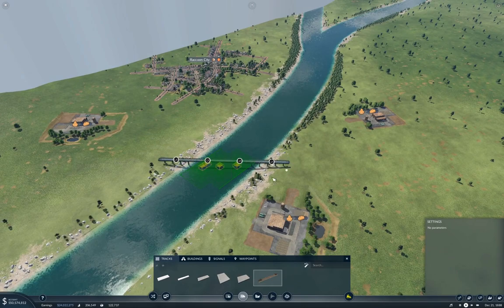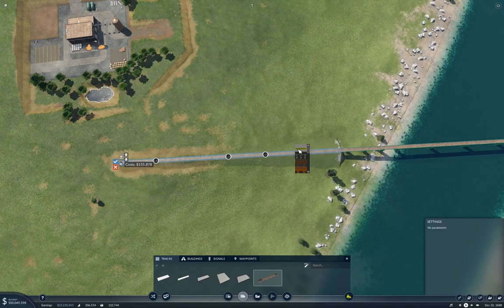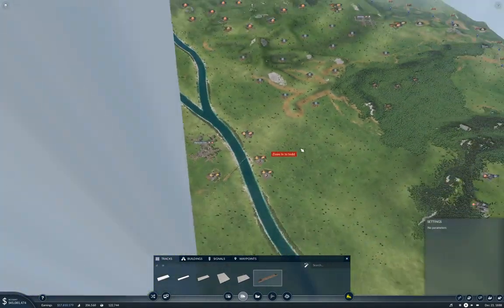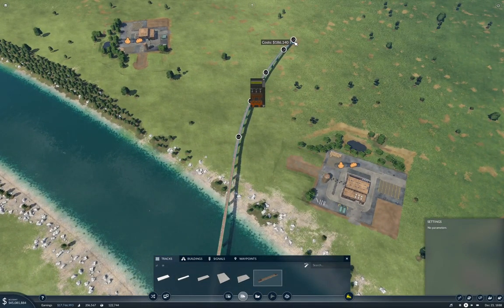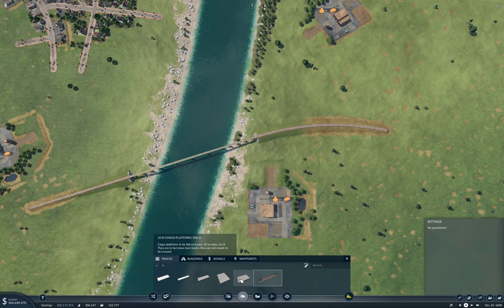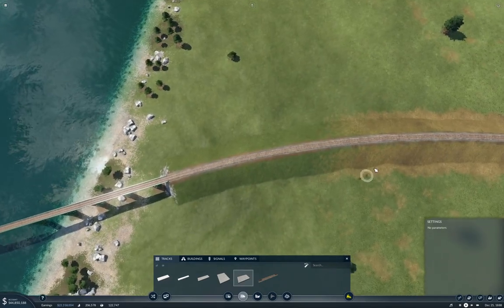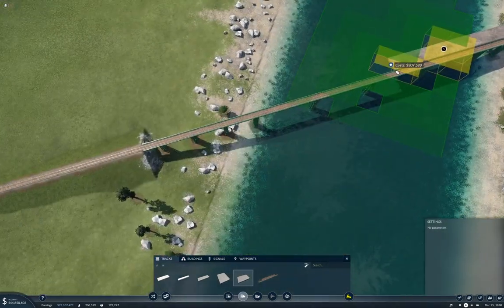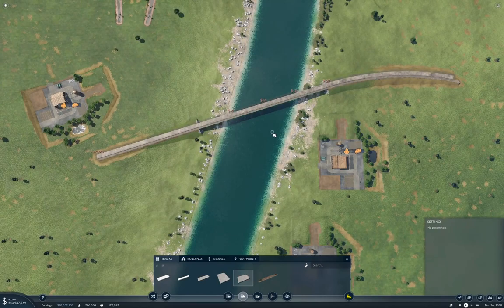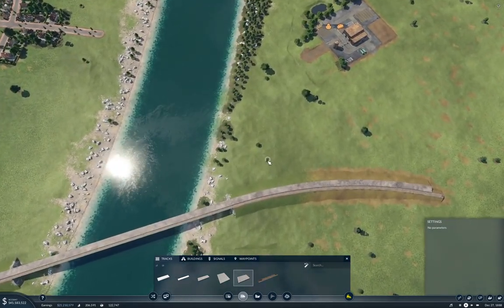If we make this part a bridge, we can make this part ground level, and this part ground level too. Let's try this 10-meter platform and come around like this. That's a really long platform, but let's see how well that can work.